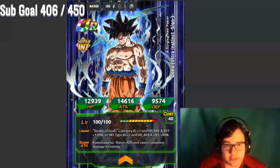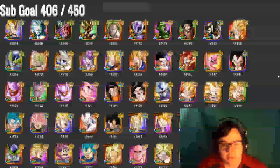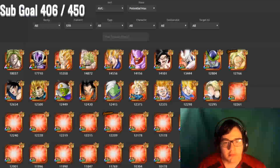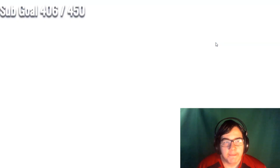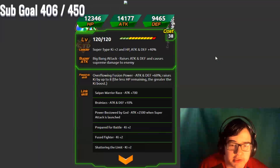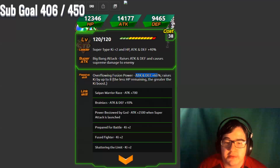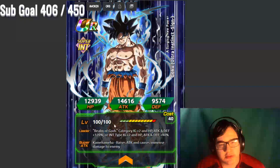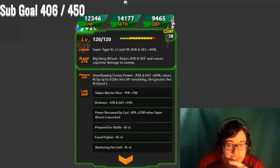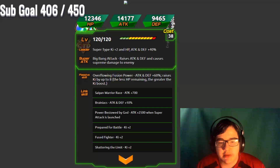Let's go ahead and take a look at his defense real quick — let me see if I can find him. He already has insane defense. Okay, here he is. No picture in the game yet, but if we take a look at his passive — every time he does a super attack, I believe it is attack and defense plus 60%. So if we have that on his team, that'll be attack and defense plus 180%, and HP is going to be up too. That is one crazy leader.